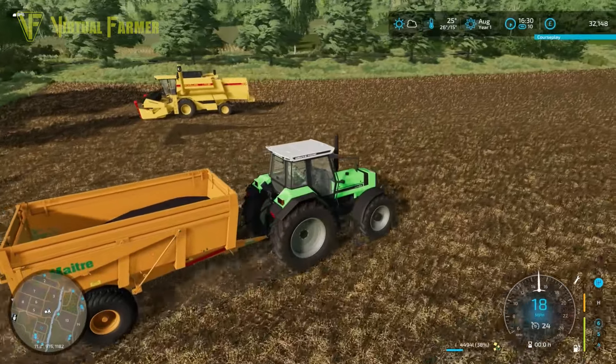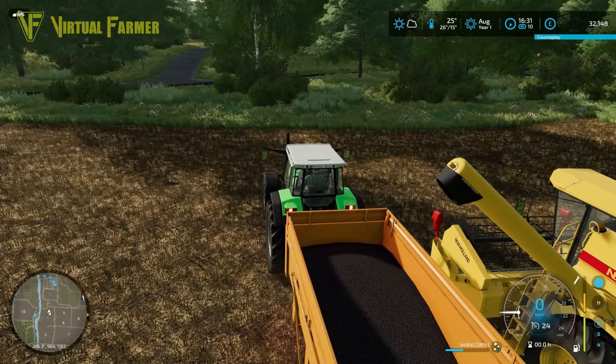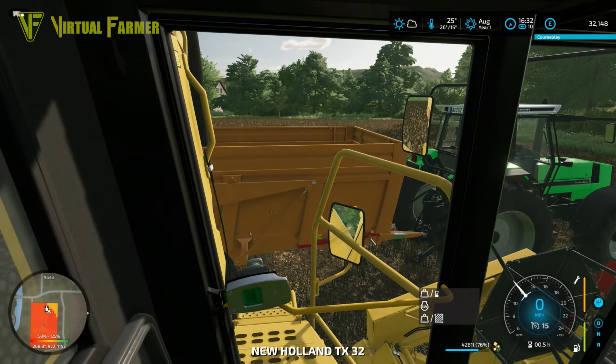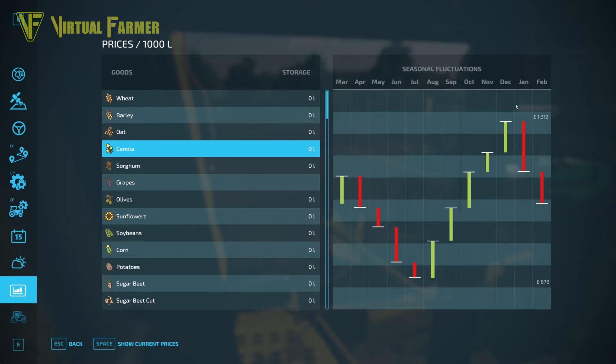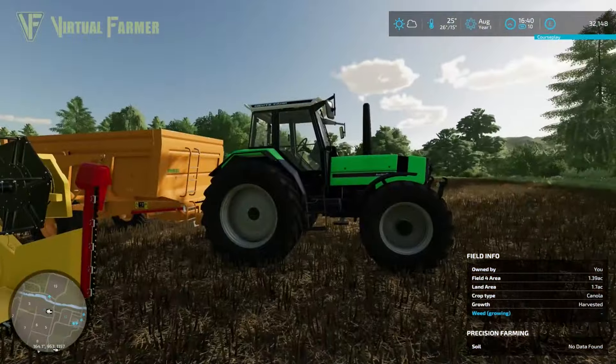Grabbing the tractor and trailer to empty the combine. We're not even going to hit 10,000 litres off these two fields — both pretty small-yielding off the bat. Next year with a little TLC on these fields and some work we should be able to get the yields up. It's also canola so it's not a great amount of crop. We should still make around £10,000 off these two fields though. Leaving the combine down here as there are a couple of other fields in that direction that might be of interest.